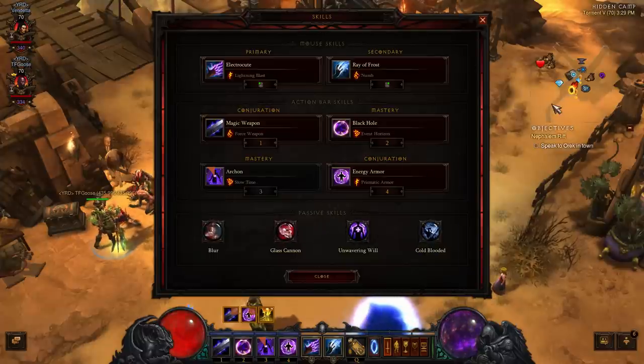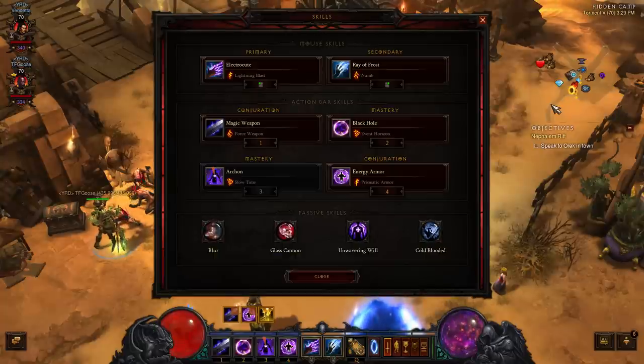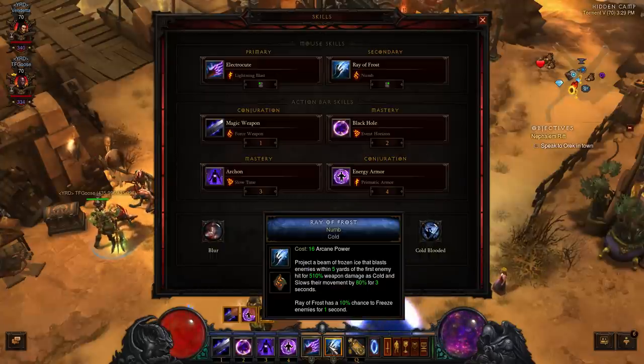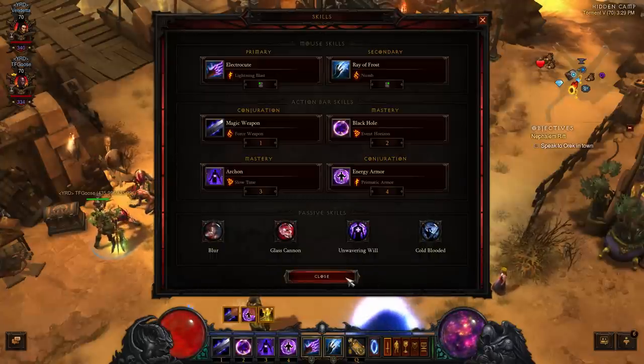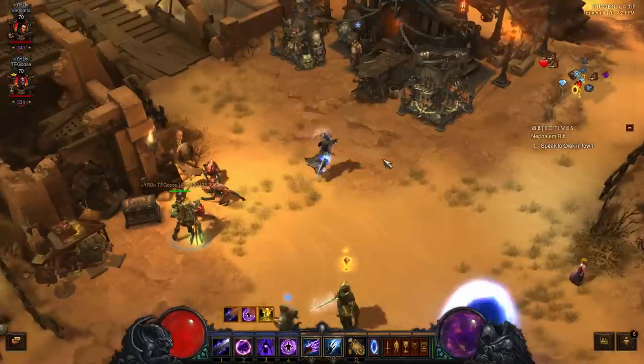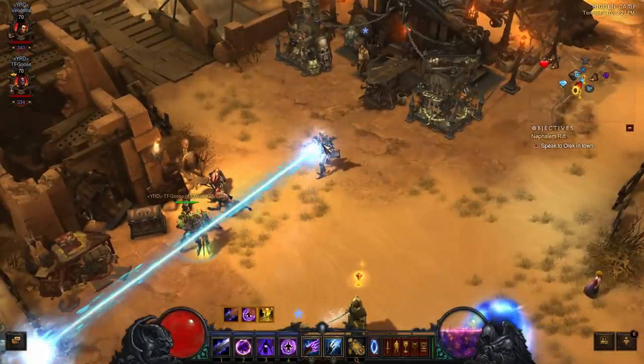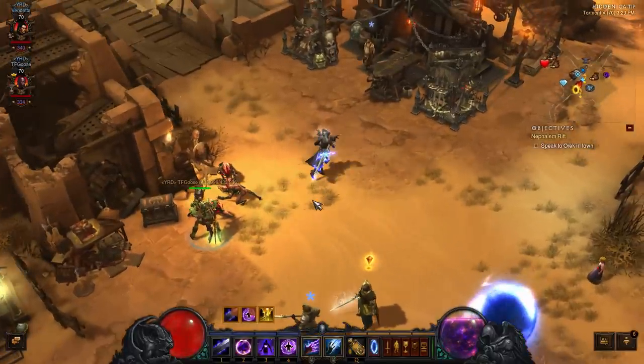So definitely much more viable for the higher torment levels with just those couple of changes. Ray of Frost hits a lot harder than Arcane Orb Frozen Orb. All you really have to do is get that one piece — the Light of Grace — to make it work. What I also like about Ray of Frost is it costs like half the Arcane power, so I can spam it a lot longer. Plus with Arcane power on crits, it makes it even better.